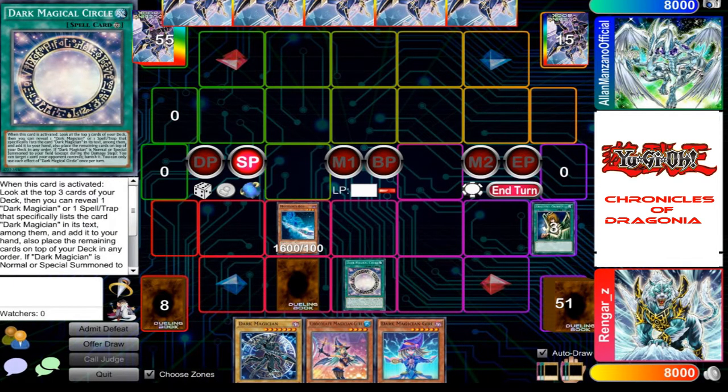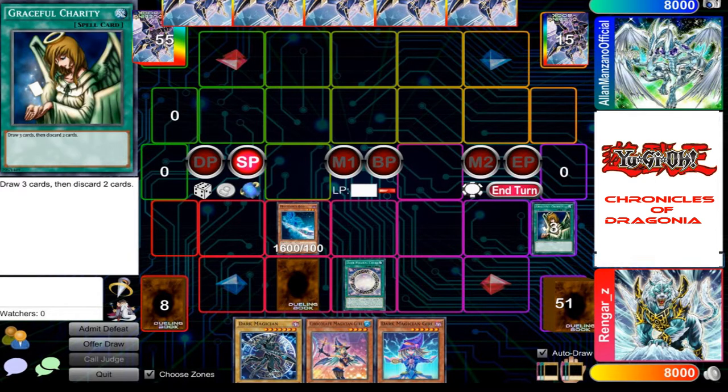I proceed to activate my Dark Magical Circle. With this, I look at the top three cards on my deck, and then I choose one card which states Dark Magician or is Dark Magician himself to add it to my hand. If not, I put them on top of the deck in any order.